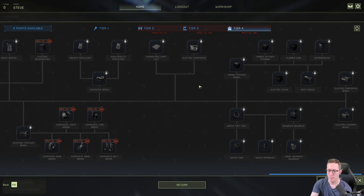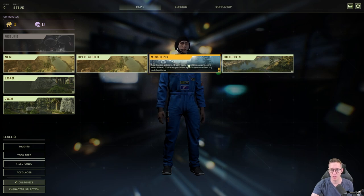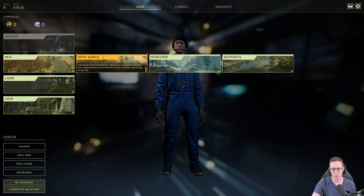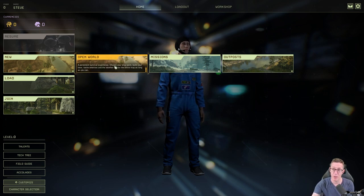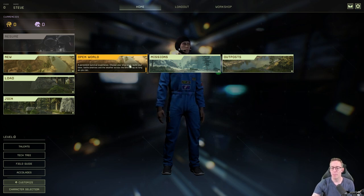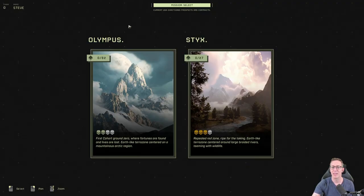There's a lot to this game, and to get to that level it takes a lot of work. We're only going to focus on missions, because I think that's all you need to do to start. I would recommend avoiding the open world for now. For the initial worlds — Olympus and Styx — you have to do missions separate from the open world. So at the moment, just focus on these missions.